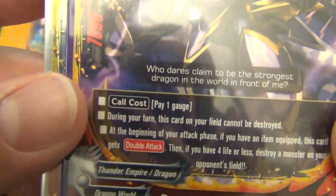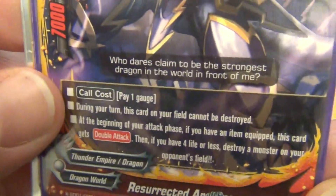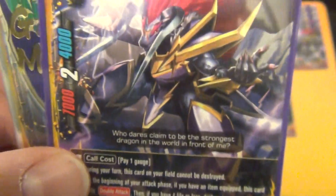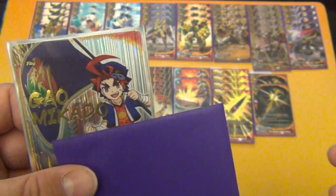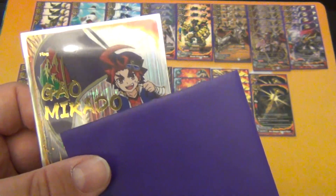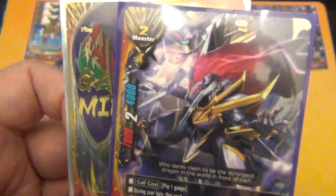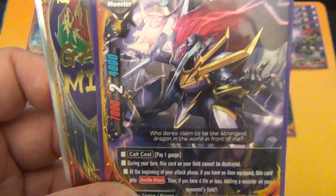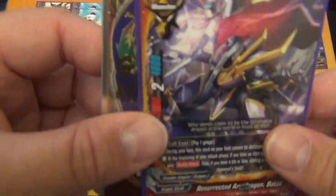It's a 7/2/4 size 2 monster, call cost 1 gauge. During your turn this card on your field cannot be destroyed. At the beginning of your attack phase, if you have an item equipped, this card gets double attack. Then if you have 4 life or less, destroy a monster on your opponent's field. This is a good substitute buddy for now — if you have your item equipped from the secret pack, it almost always has at least double attack, but without the item it becomes solo attack, which makes him kind of bad.